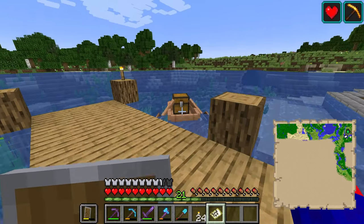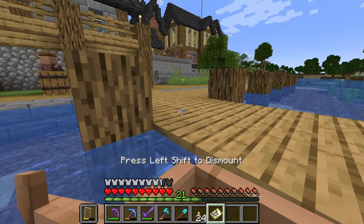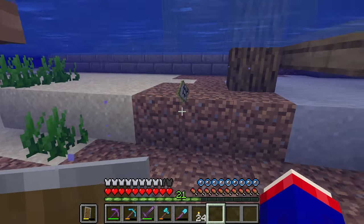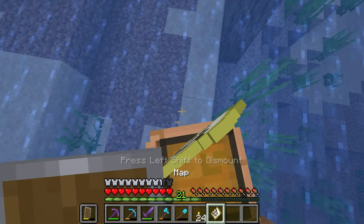I don't know where my boat is — oh there it is. I'd like one with a chest in case we find any goodies. Do I have any goodies? No. Wow, that's a bunch of crap, let me put these away. Okay, that took all of two seconds.